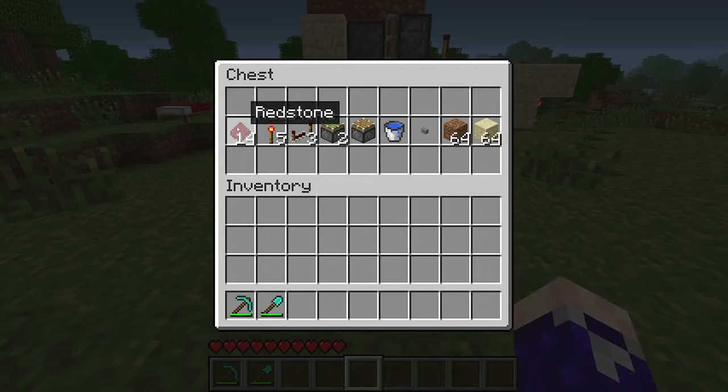These are the resources you're going to need: 14 redstone dust, 5 redstone torches, 3 redstone repeaters, 2 sticky pistons, 1 regular piston, 1 bucket of water, 1 button, 64 dirt, and a stack of any block of your choice.